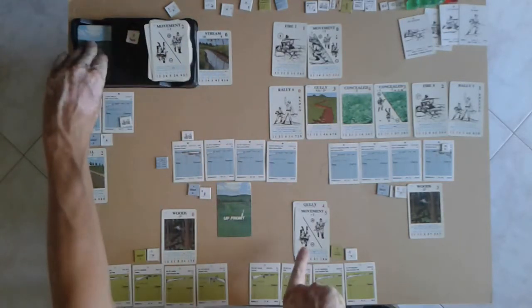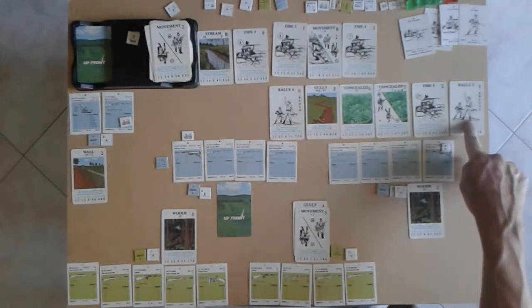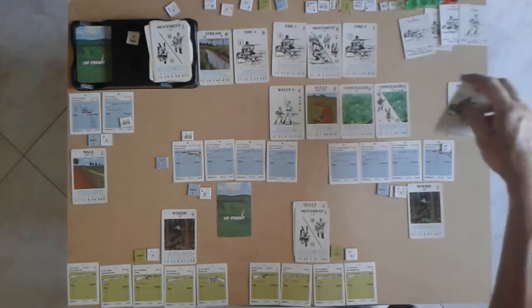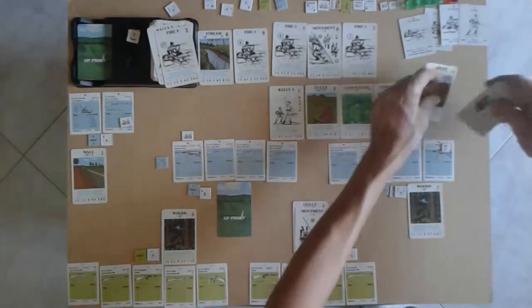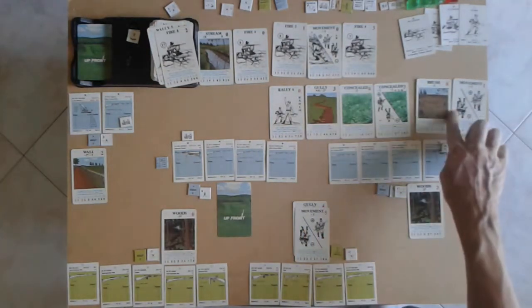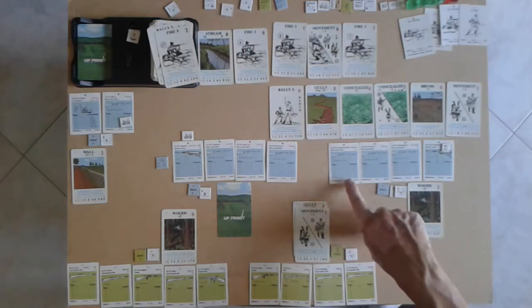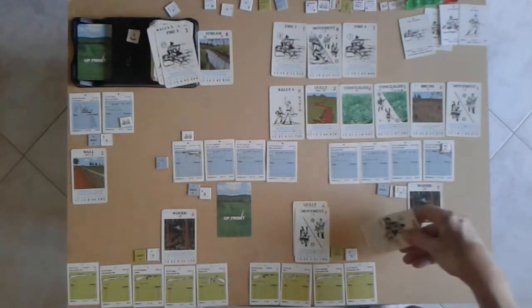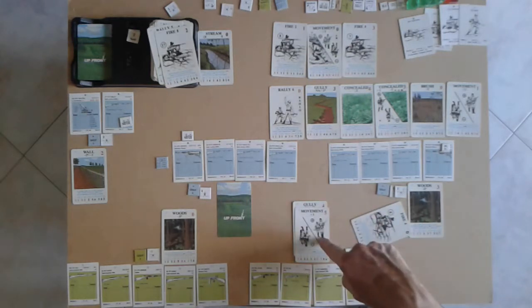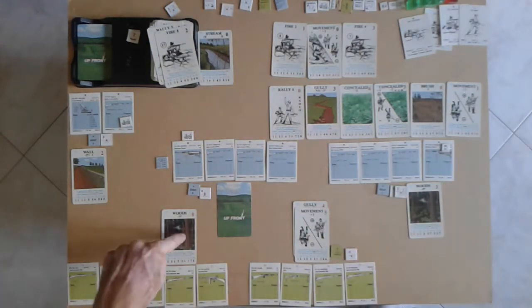That rally card is clogging the hand but we must keep it. The Americans have got nothing helpful so they're going to discard. Thinking to keep that gully to put these into as soon as they come out of this gully. The Germans now have five — nice — so they've got nine total. They can bring four or five fire factors from out of the woods onto these, but when they were on the hill they had line of sight — now these are in the gully.